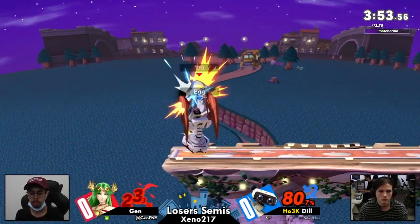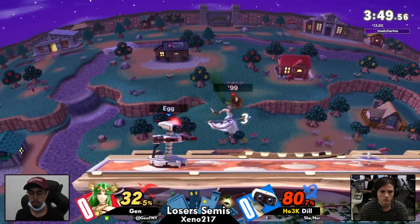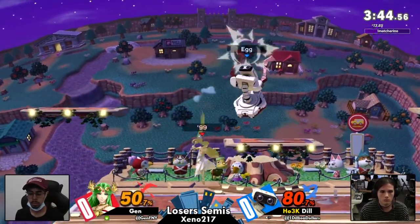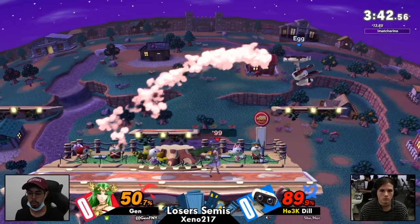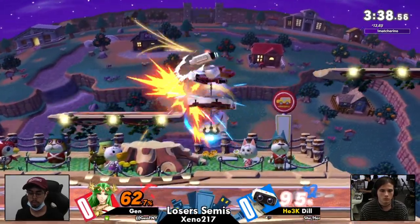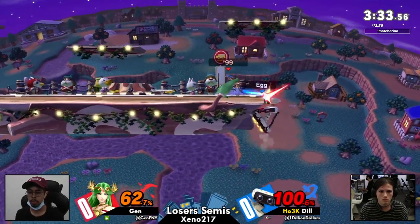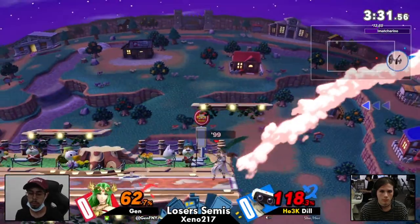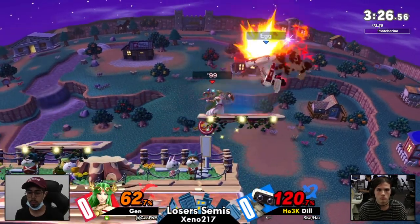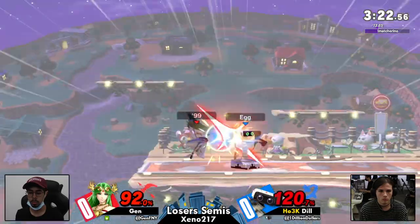Gen is just calling Dill out on several of her habits, like just trying to panic jump out of certain situations. Gen didn't fall off because Dill likes to jump out. Honestly, Palutena is one of the best characters for those specific callouts — between the back air for jump callouts specifically, as well as the dash attack with decent disjoints. Just getting under the forward air on that one. I don't think that forward air would have killed, but it would have made the situation worse.